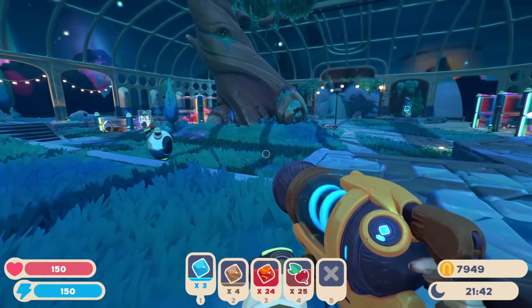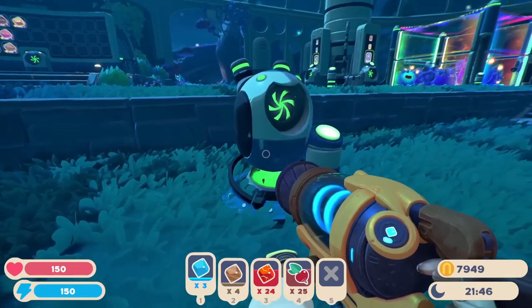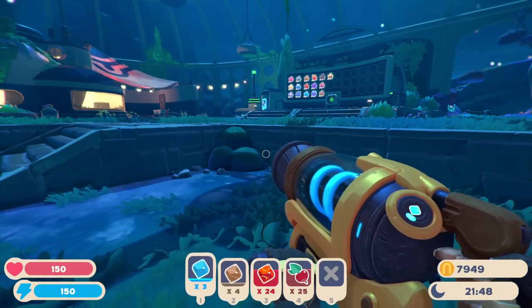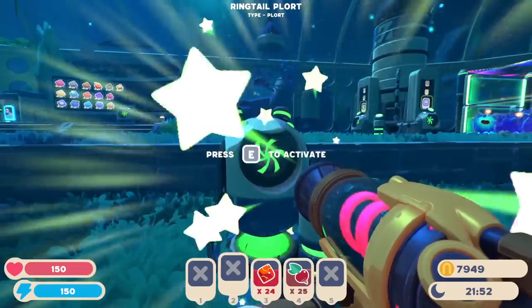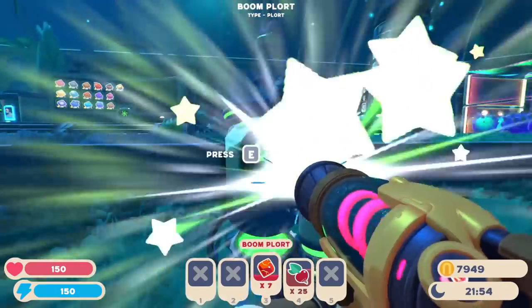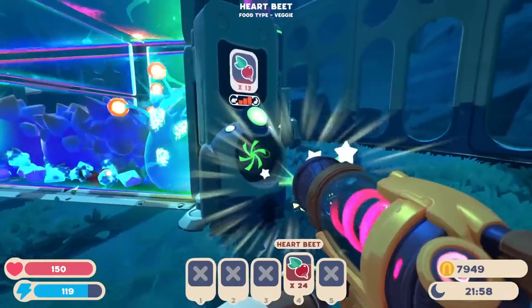Hello ZebraHerd, welcome back to Slime Rancher 2. Today we have a lot to get to, but first off I wanted to deposit some of the plorts we got in the last episode — a couple of Ringtail, a couple of Puddle, and a couple of Boom. So it's not a ton, but it gets us started, and I think I also need to use whatever beats I have to top off these guys.